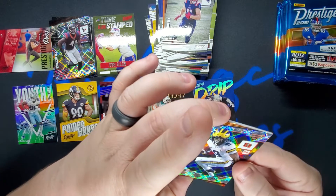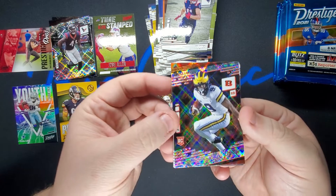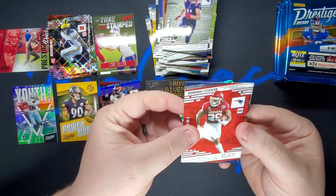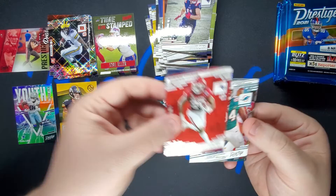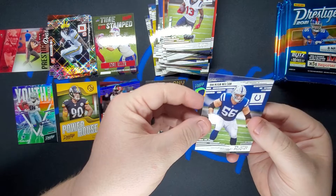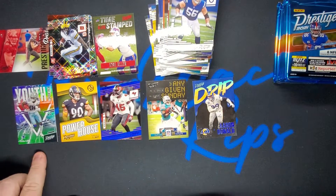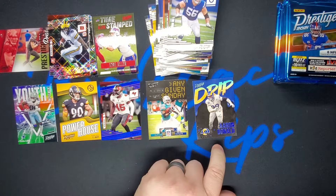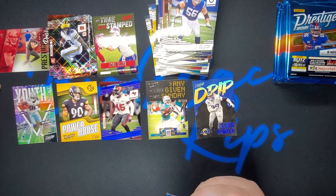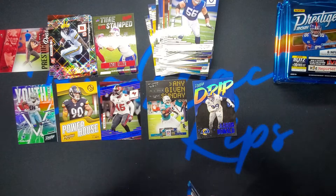Extra Points — Chris Evans Extra Points, and Rhamondre Stevenson. Christian Wilkins, Brandon Cooks, and Quentin Nelson — that makes up your first box, not too shabby. I like the Aaron Donald Drip, love the numbered card, Powerhouse is cool, the Prestige Pros Gronkowski. Again, not too shabby on the first box today.